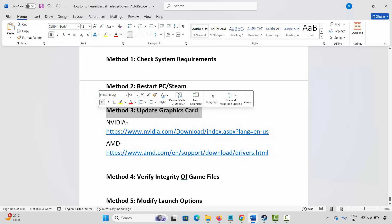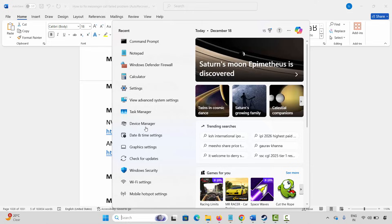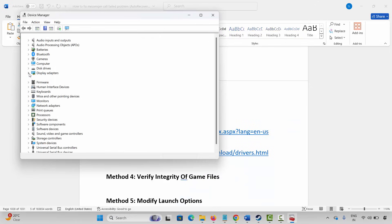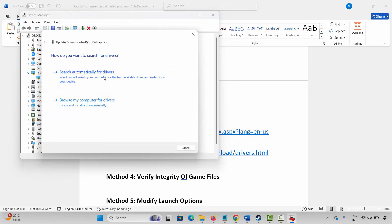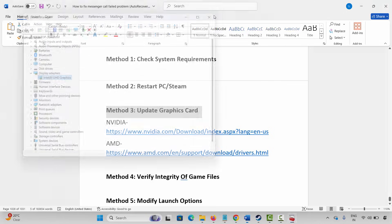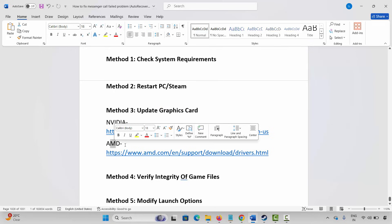The next method is to update your graphics card. Go to Windows Search and search for Device Manager. Expand Display Adapters, select your graphics card, right-click on it, click on Update Driver, and then click on Search Automatically for Drivers. Nvidia and AMD users can also use the link provided in the description to update their graphics card.